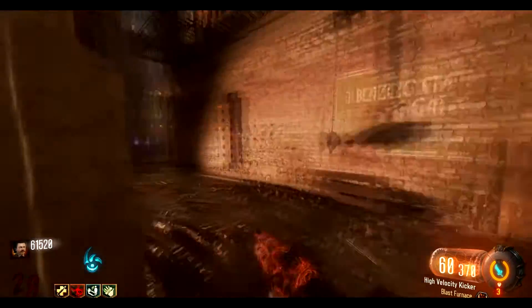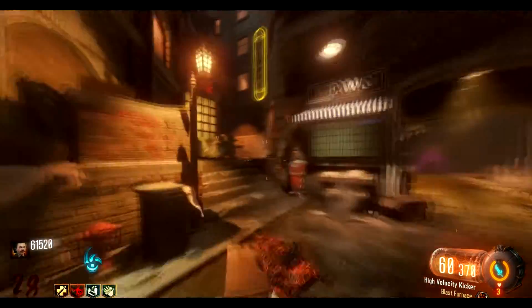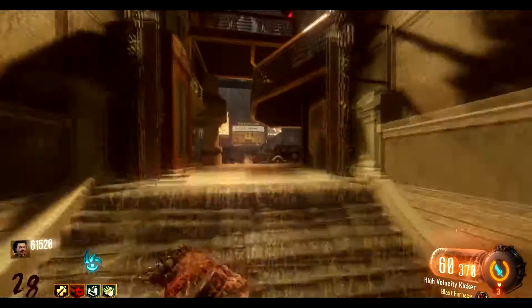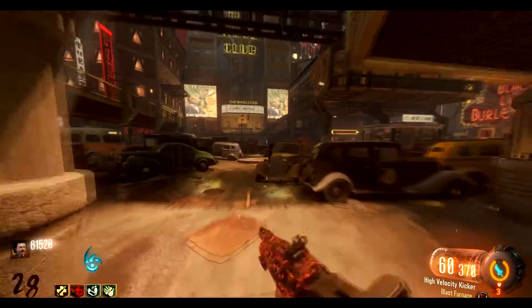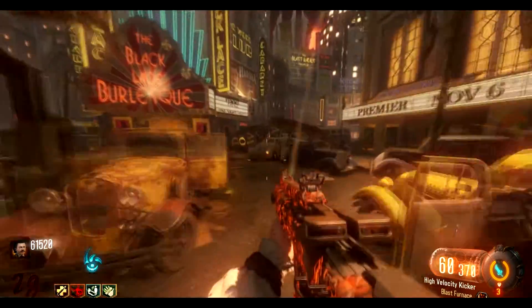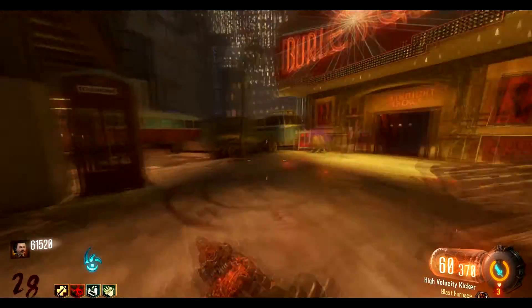Alright, now headed to the Footlight District. This is going to be the second to last location before we can upgrade our sword all the way. This is where it starts to get hard because now there's going to be three of them, and I have to worry about the zombies because last time I accidentally killed a zombie while doing this.